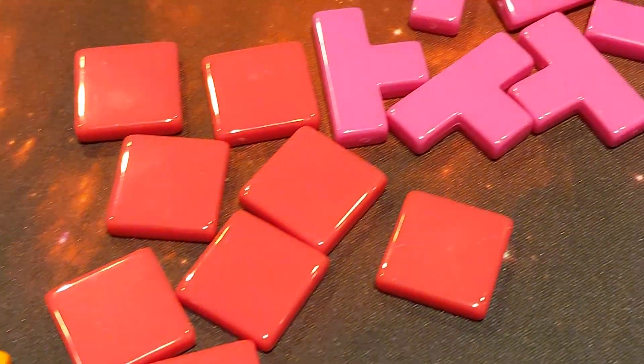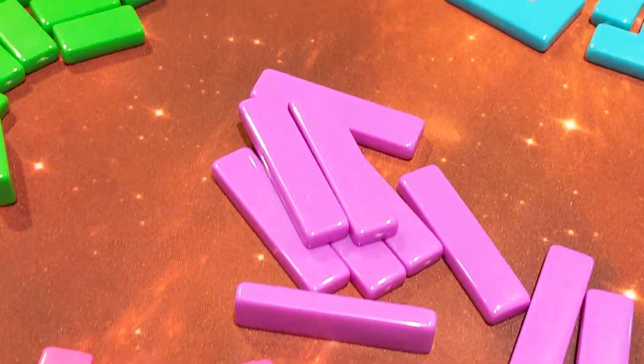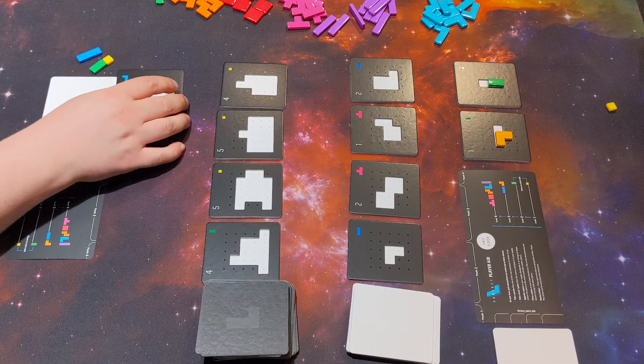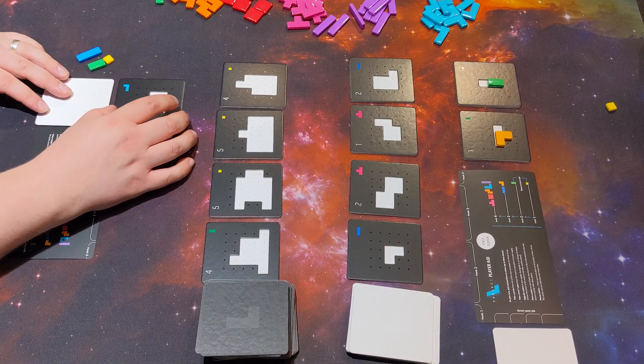You can spend an action to upgrade: take a yellow one, put it back and turn it into a two-piece; put a two-piece back and take a three; take a four, and so on. You can even put a four back to swap it for a different arrangement of a four-size piece.